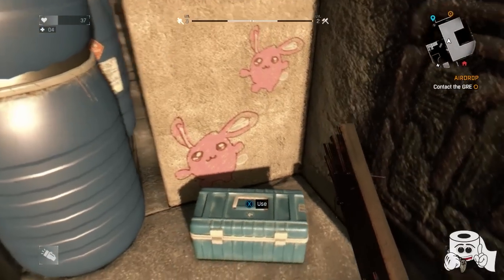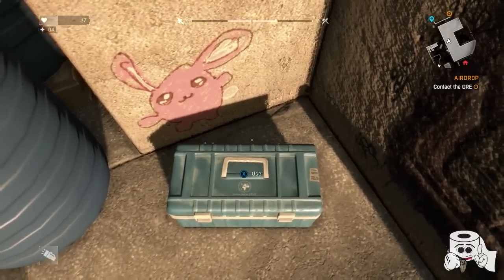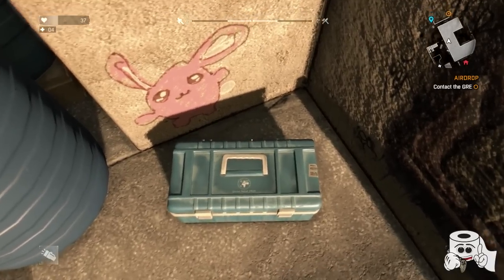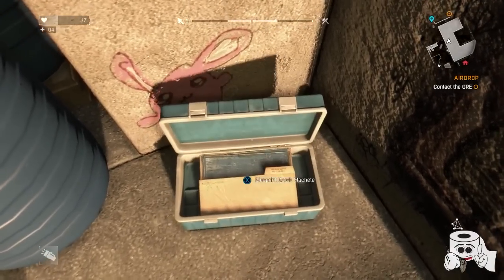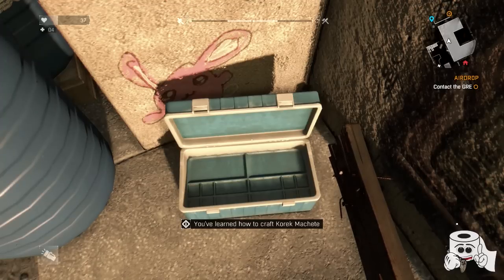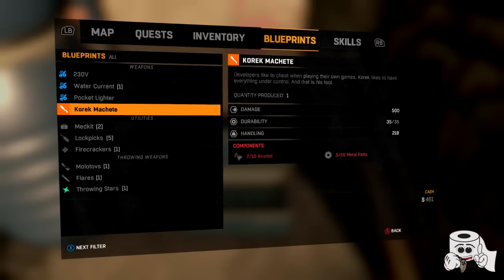After checking the last door, jump up here and you're going to see right in between where those crates are on this wall — there are pink easter bunnies painted on it, and there's a little chest right underneath them. You're going to be kicking this chest for about two to three minutes straight — it's not going to open right away. Once you get it open, you'll get a blueprint inside: the Korey Machete blueprint. The description even says 'Developers like to cheat when playing their own games — Koreak lets you have everything under control.' That says it all — developer weapon. The damage is 500. Unbelievable.